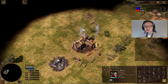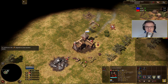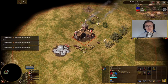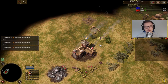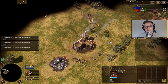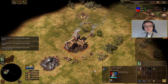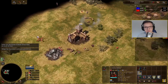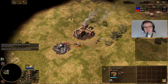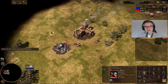Here's a basic opening for the Dutch in a 1v1 land situation. The first thing you want to do is put three villagers onto your gold — you need a steady stream of coin because remember, villagers cost coin. Use the rest of your villagers to collect crates. Actually, I'd suggest putting all villagers on collecting crates first, then move three over to gold.